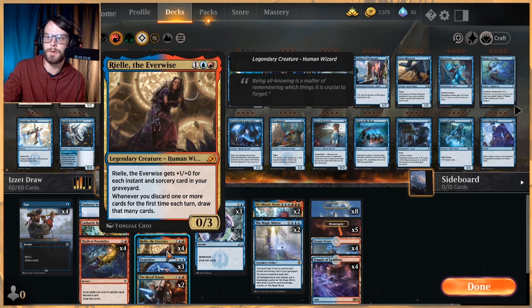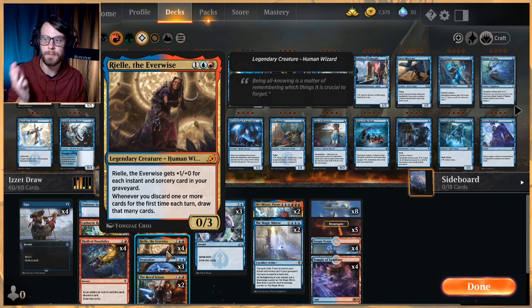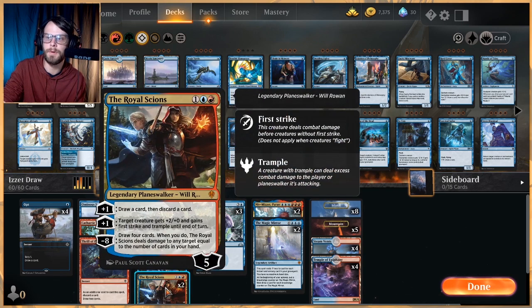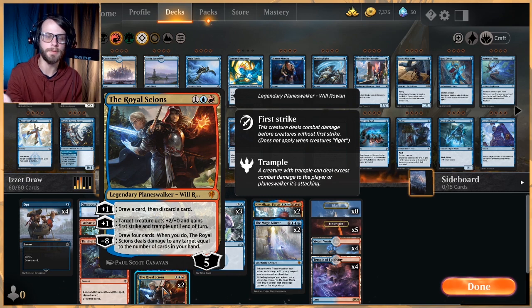Rael is here as a 4-of as well. Anytime we discard a card, we actually get to draw a card on top of that for every card we discard. Not only that, but it also just gets powered up with all the instants and sorceries in our graveyard. This is kind of an engine for us, as well as the Royal Scions, which is obviously a looter, but also gives us the ability to power up some creatures if we need to, and then obviously ultimate if we can get there.